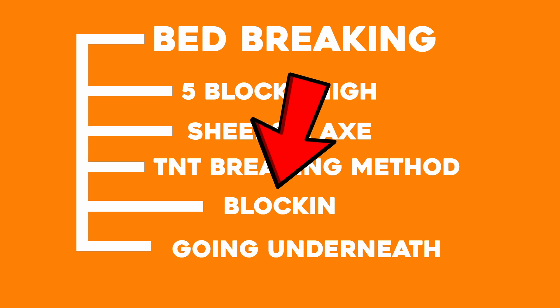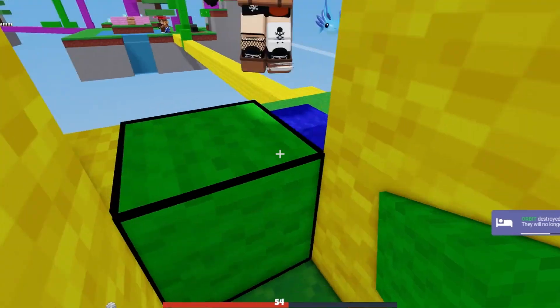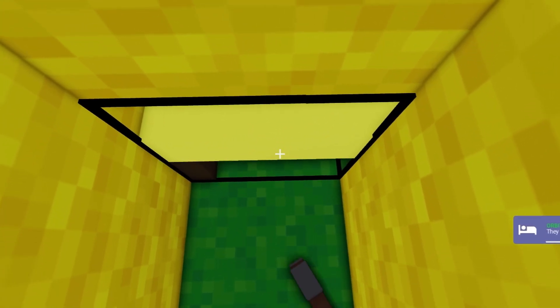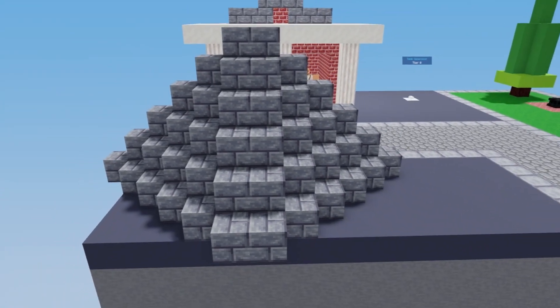The cheapest way to break a bed is by blocking into their bed defense. In this clip I saw a poorly made bed defense and decided to take advantage of it by blocking into it. This is one of the best methods if you are a solo rusher on your squad, and you can take out many beds including a huge pyramid defense.